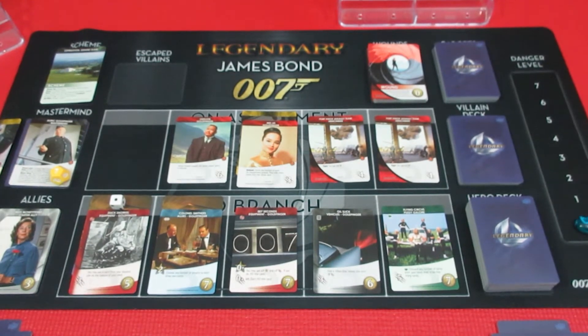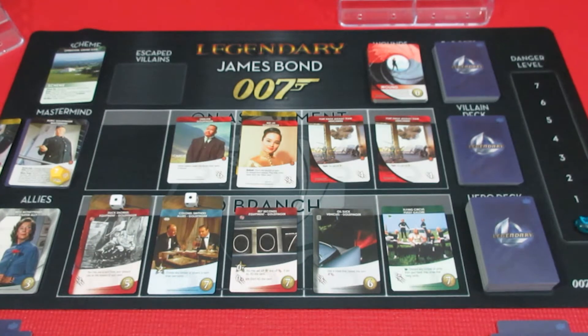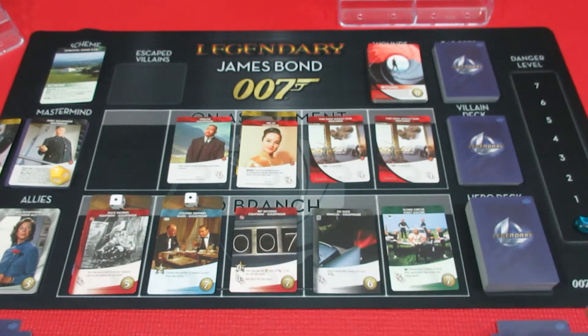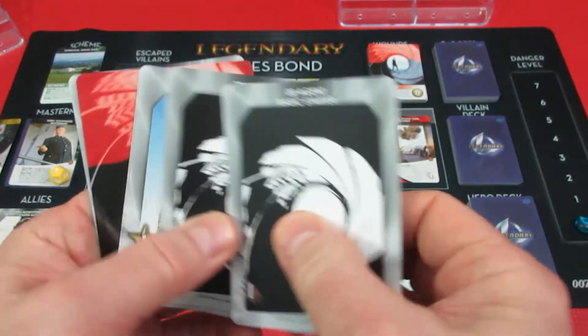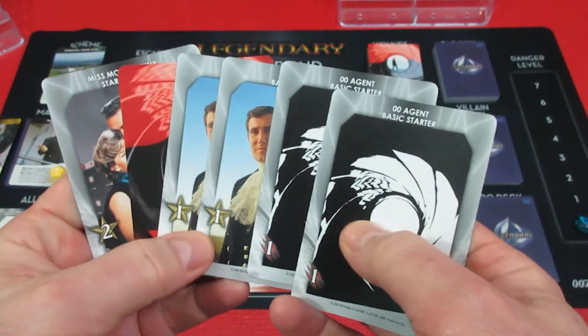We make it plus one, so now that card is eight to recruit. Now we have a six, an eight, a seven, a six, and a seven in Q Branch. At least Odd Job didn't move, so no wounds there.